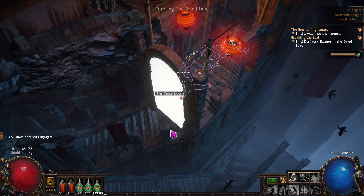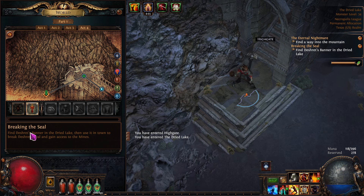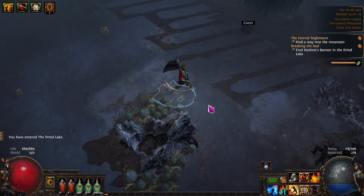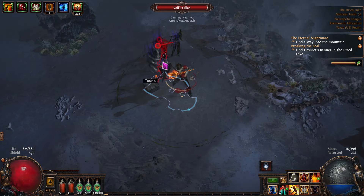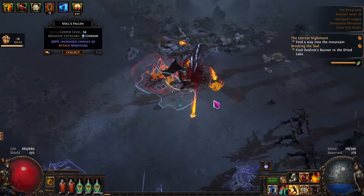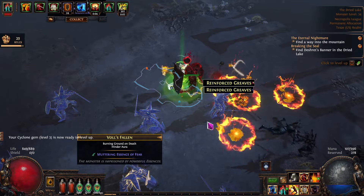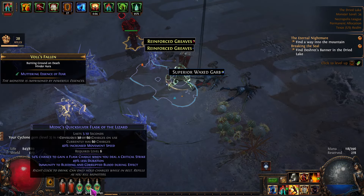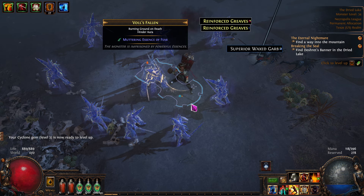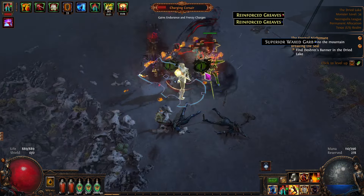So we're going to go down here and do the quest — we need to go in here and get an item. As soon as we unlock phase run, that's going to be amazing. We've now got a lot of chaos and it's going to be very tempting to buy an automated flask — maybe a quicksilver and a diamond flask — so we have automated crits and automated running. We get a little ahead of ourselves as soon as I get some chaos on me.